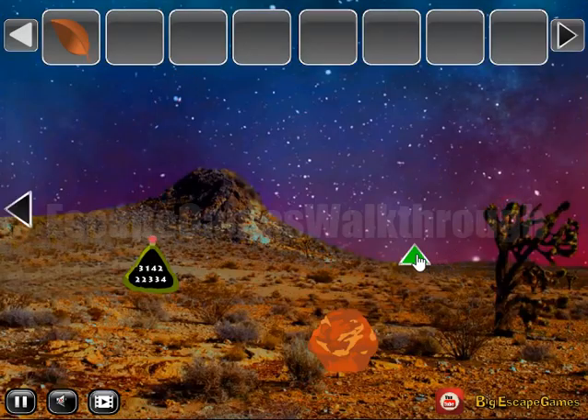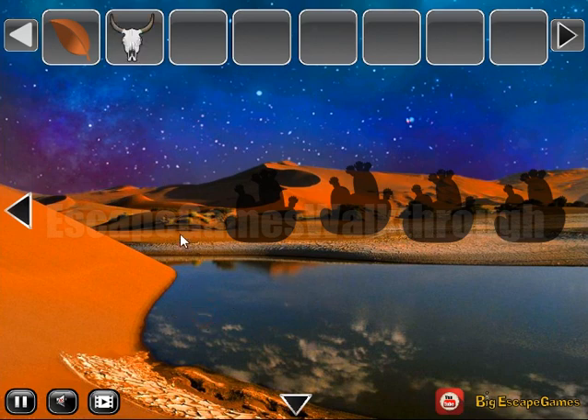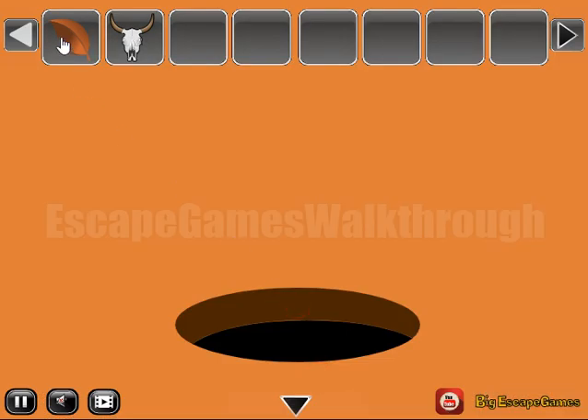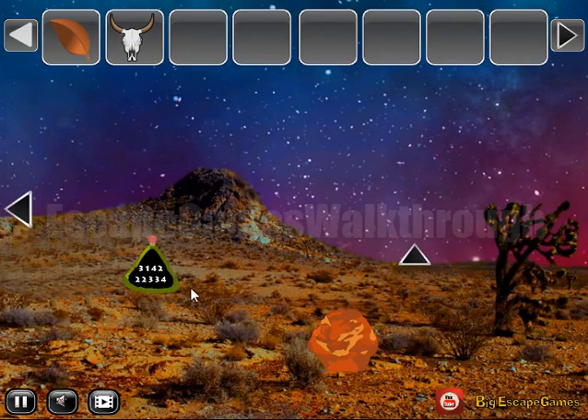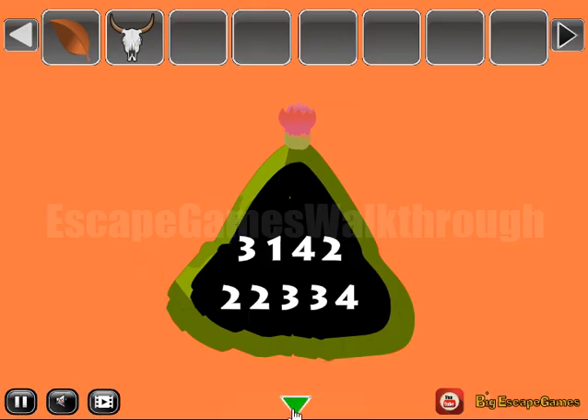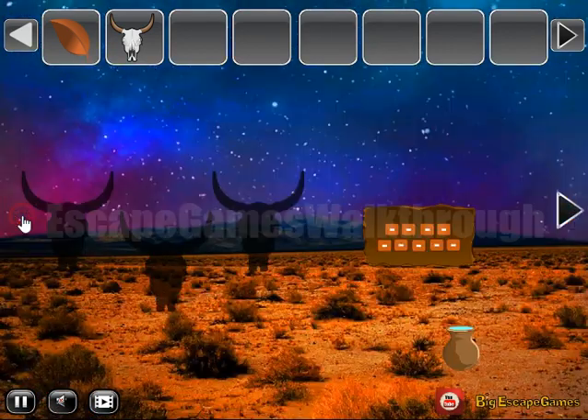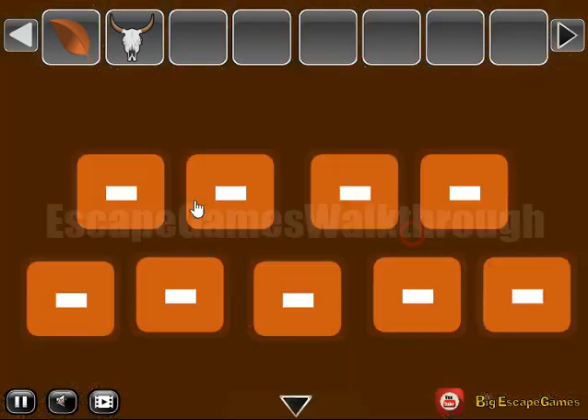Then a rock, and here we can take a leaf. A cattle skull. Further, in the pit there is nothing. So, let's go in here again. Now let's remember these digits and go further to the left to use them.